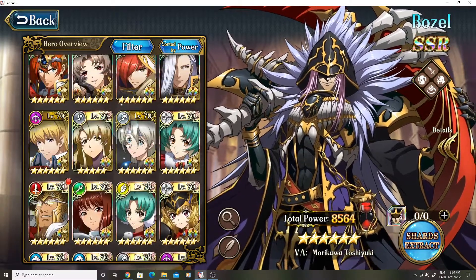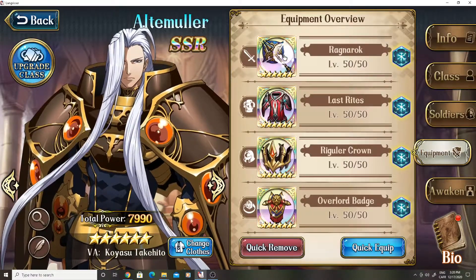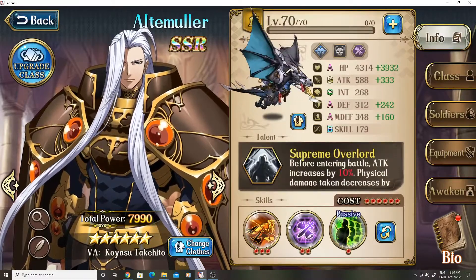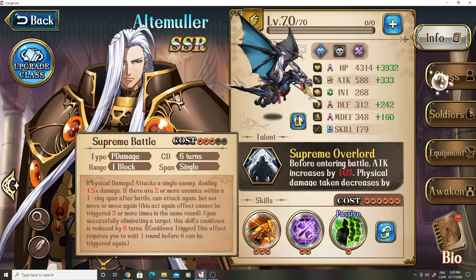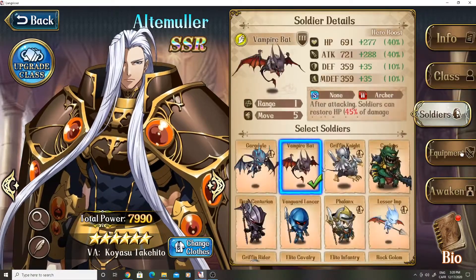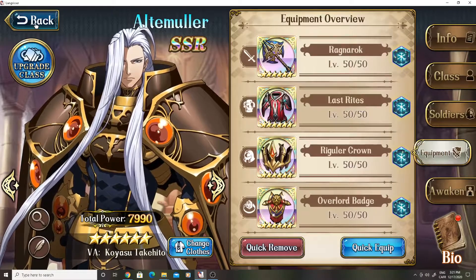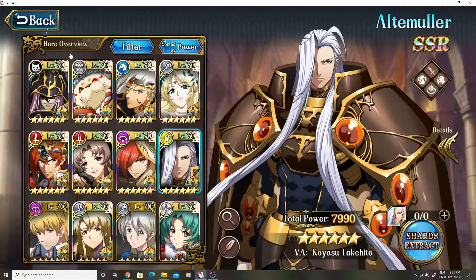We'll start off with Altamolar here. That's his gear, that's his PvE build. Nothing special. These are the skills I use — you can use Raging Thunder, doesn't really matter because he's gonna cycle through it anyways. These are his stats. I obviously use bats because I don't have a gargoyle's build.